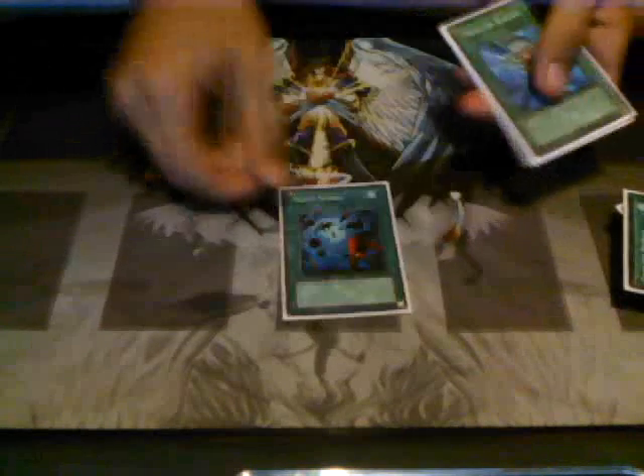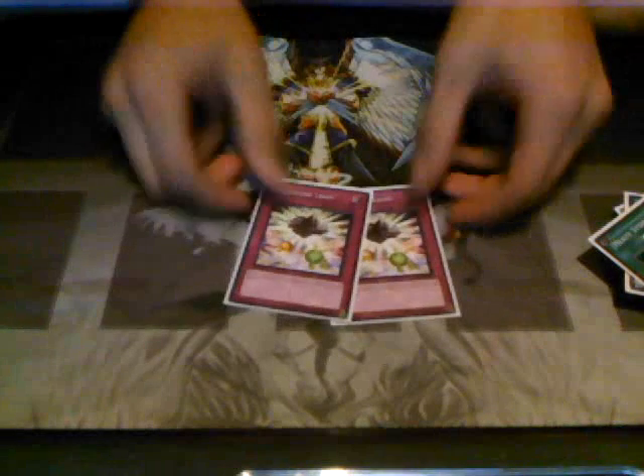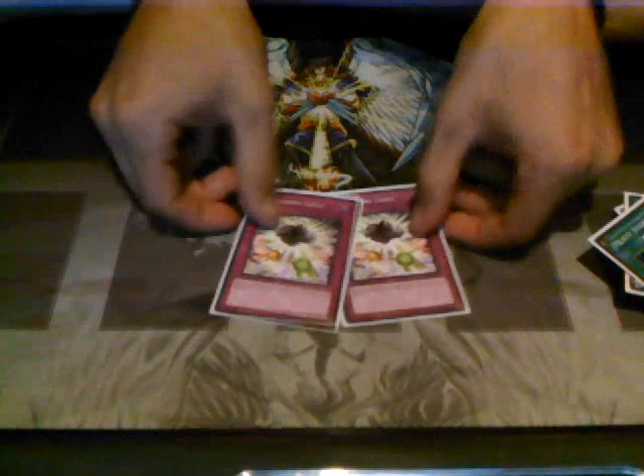Foolish Burial. Heavy Storm. Monster Reborn. And then 2 Beckoning Lights — you get 3 Allures of Darkness and you're milling into the grave; you just bring them all back to your hand and go for game. It's so good.